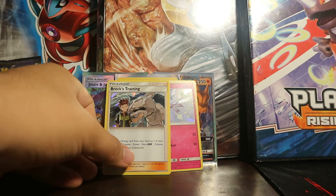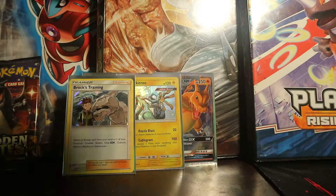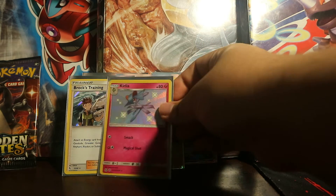Again, awesome, awesome pulls. I'm going to sleeve that — the Brock's Training holofoil. Very nice. And the Clefairy — a Shiny — minty, pristine condition. Very nice.